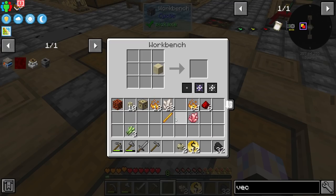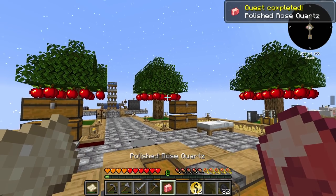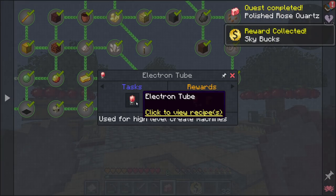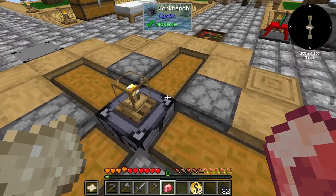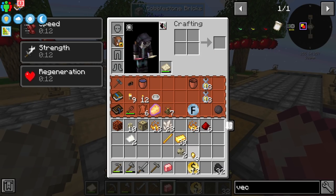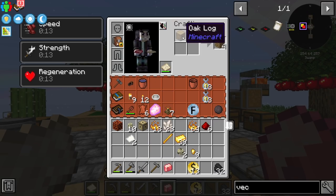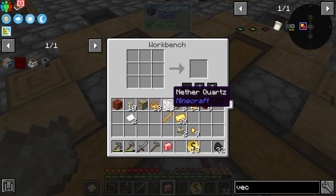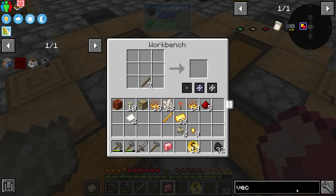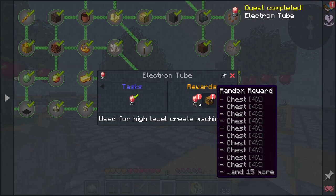Rose gold from Create is used to make some of the more complicated late-game Create items. Then we need sandpaper — sand and paper, not very high-tech. Grabbing sand and paper, then using sandpaper in the offhand while holding rose quartz in the main hand — hold right click — and you get polished rose quartz. Then crafting an electron tube from a redstone torch and a gold nugget. Got the electron tube and that quest line is done.